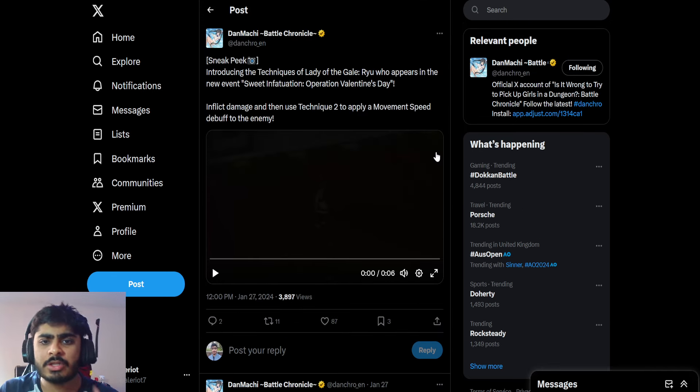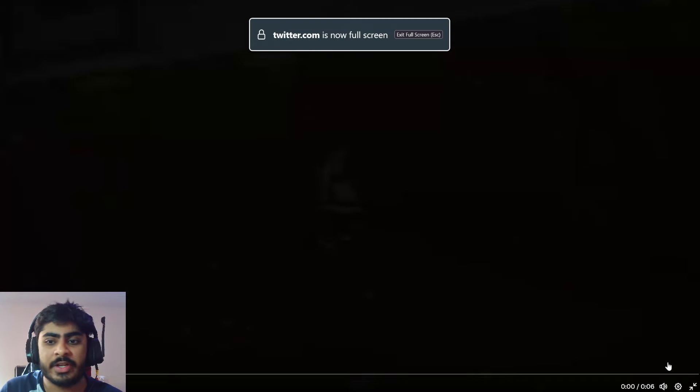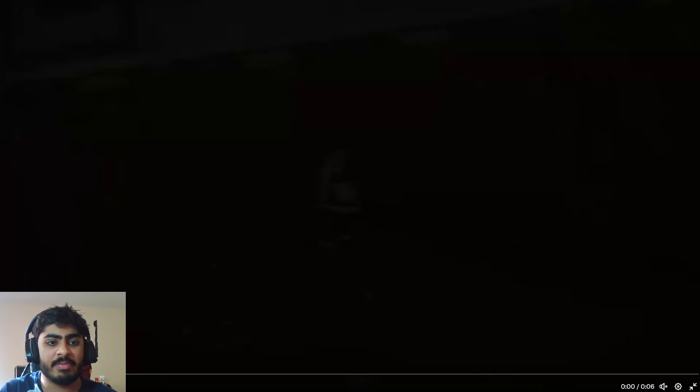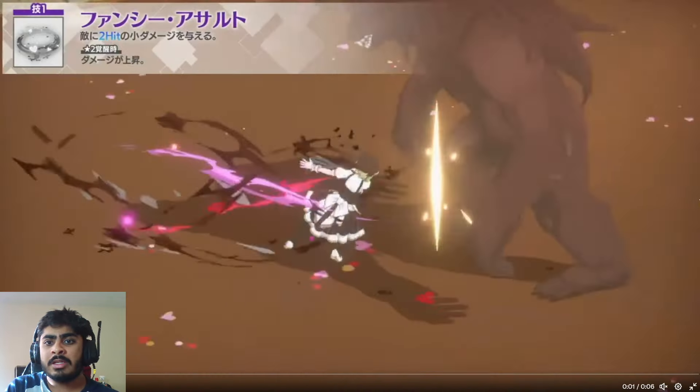Okay, so let's take a look at the skill and see how it is actually performed, then we'll look at what the additional effects are in the special move once you apply that movement speed debuff. Let me bring this up now so the layout is a bit better. Let's see the video — I'm going to mute it, because we don't want to listen to Ryu making crazy amounts of noises.